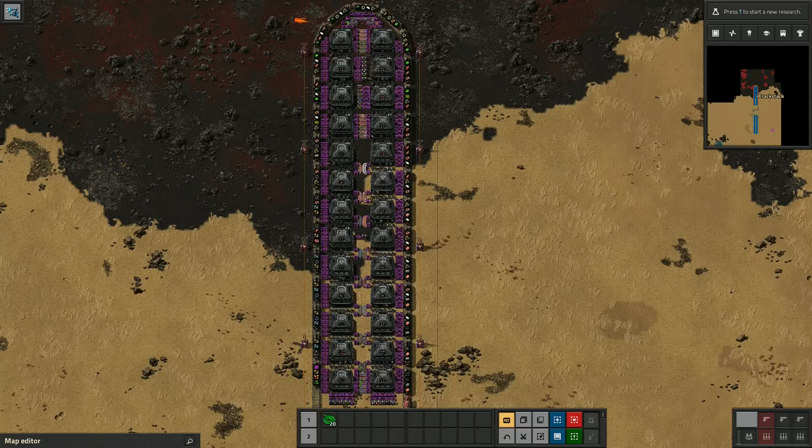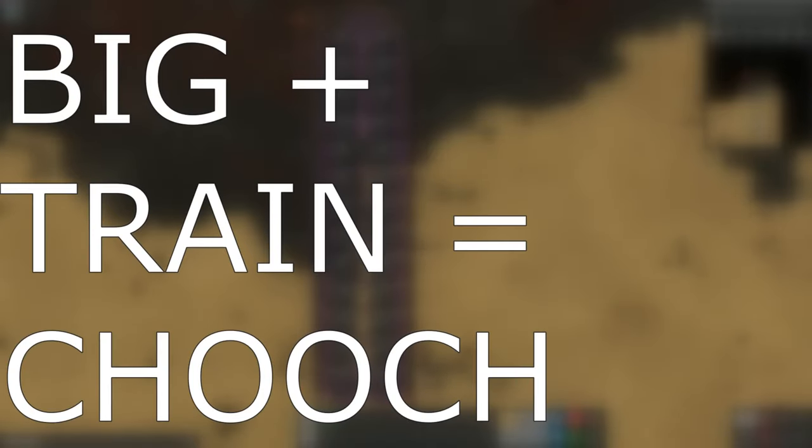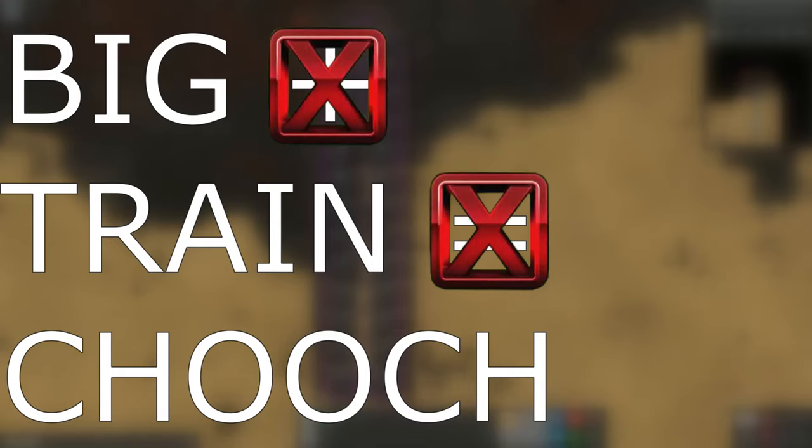My last video was fairly math heavy, and today I'm sliding back to the basics with Newton's lesser-known fourth law of physics. Big plus train equals chooch. Recall that the big operator allows us to cancel out the implicit plus and equal sign, deriving the fundamental expression: big train chooch.